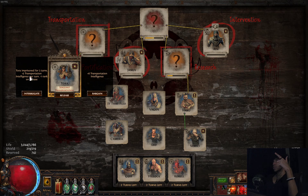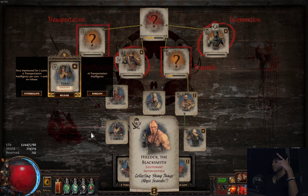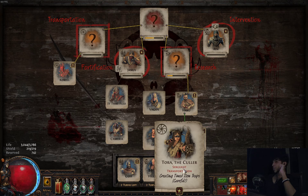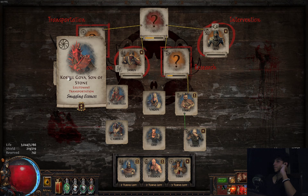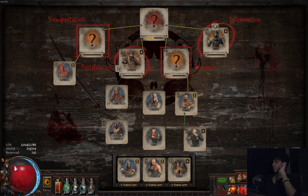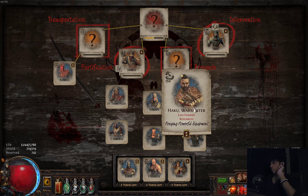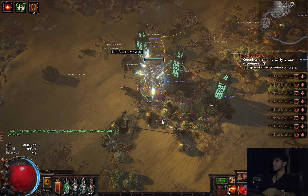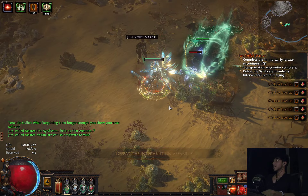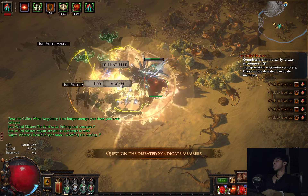I'm going to send Tora into interrogation — and you'll see how the prison slots work. It goes right to left: Tora came in here, Corell left. If I do it again Hillock will leave, and then Guff will leave. The leftmost person exits when you fill the slot, and they come back into the pool of syndicate agents that can appear in your encounters. So I did that — she's gone, she dropped nothing.